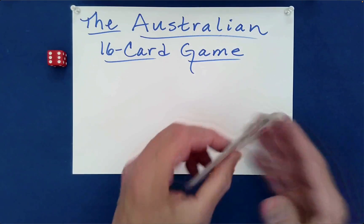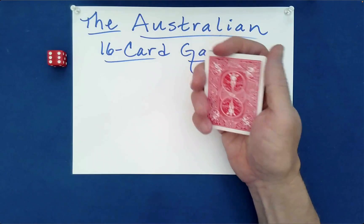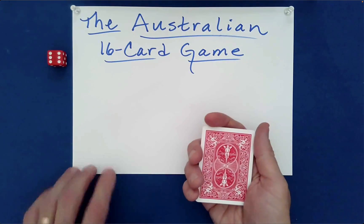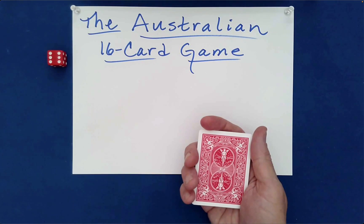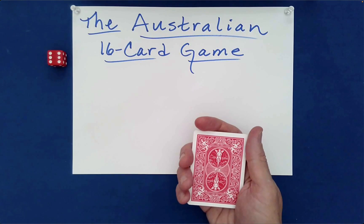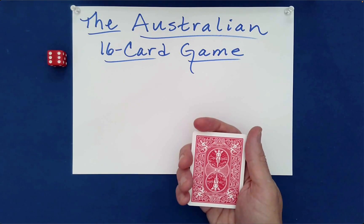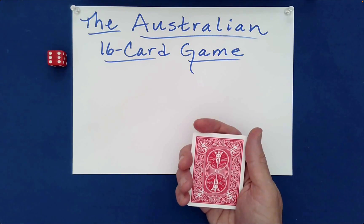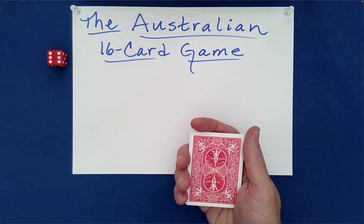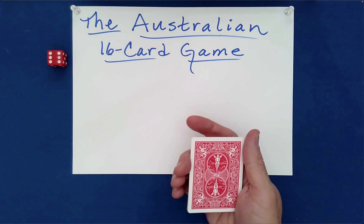The goal is to match up even-value cards with even-value cards, and odd-value cards with odd-value cards. The randomization we'll use to mix our individual piles is called the Australian Down Under shuffle, which is very effective at destroying the order of a packet of cards — really scrambling it well.